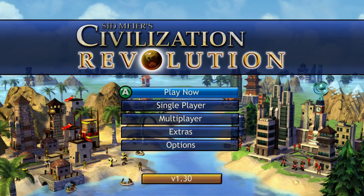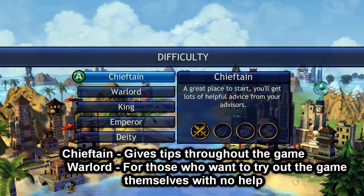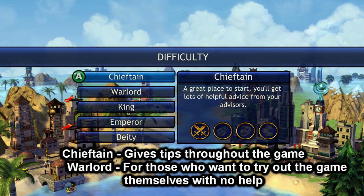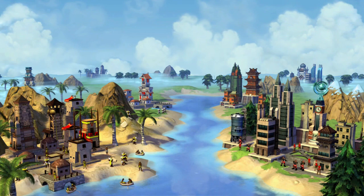So let's get right into it. You're going to want to come here to start a new game. When you start the new game, you'll be tasked with choosing the difficulty. Personally, if you're just starting out, Chieftain is advisable. If you want a somewhat harder difficulty, you can start on Warlord, but you won't be getting any of the tips or hints. If you'd like to play with those tips, play on Chieftain. We're going to go with Chieftain here just so you can see the tips at the beginning. Click Chieftain.